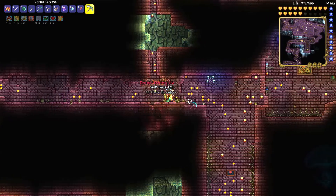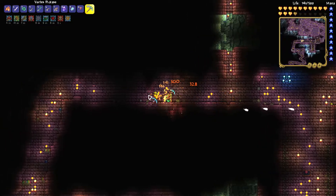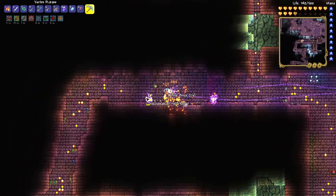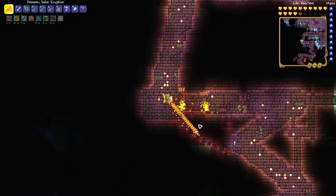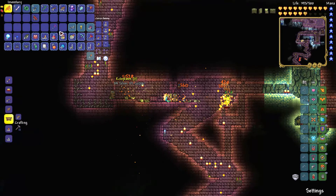If you want to get shadow beam stuff, you need to defeat necromancers in the dungeon. Necromancers will only show up after you have defeated Plantera in hard mode. So make sure you are in hard mode and you have defeated Plantera, then make your way to the dungeon and kill necromancers.